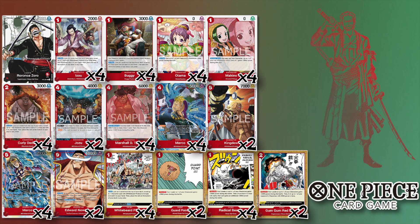But this version of Zoro is a ton of fun. There are turns where you drop Izo on turn one, then drop Dadan, get a Buggy, drop the Buggy — you're just searching through your deck, finding all your pieces, and watching the game plan unfold. To me that is just a ton of fun.